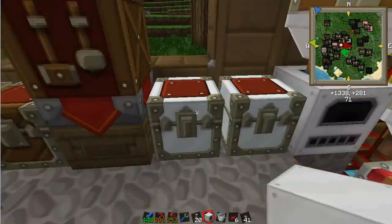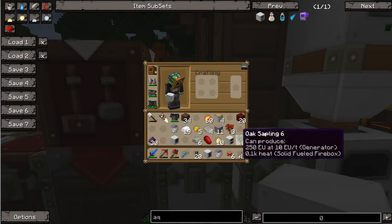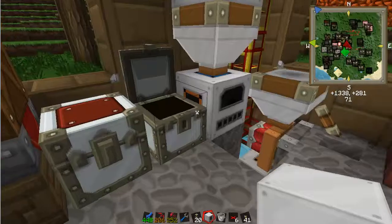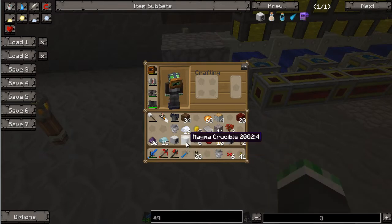Definitely gonna need liquid ducts for this setup. I'll leave it run. So hardened glass — we've got this. We need 15, and half that number in lead. So let's get our... no, induction smelter.